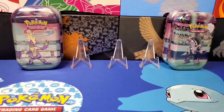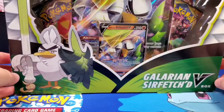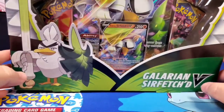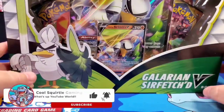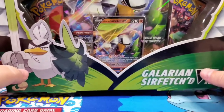What's up YouTube, welcome to another video with your boy Cool Squirt of Gaming. On today's video we are going to continue to show some new current products through Pokemon — we have the Galarian tins, all four artworks, and of course we are also going to crack into the Galarian Sirfetch'd V box. Please hit that like button and subscribe, let's keep this channel growing strong.